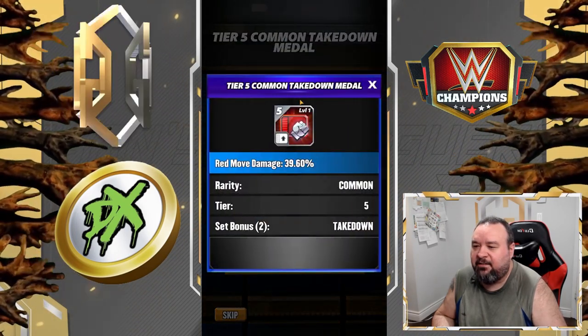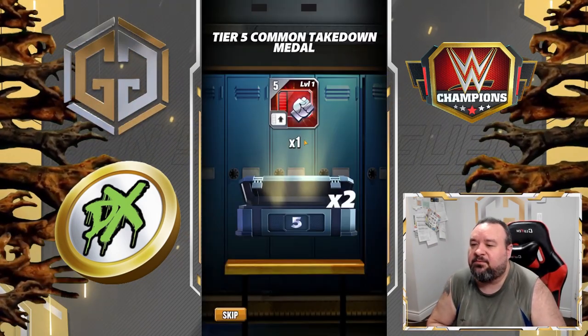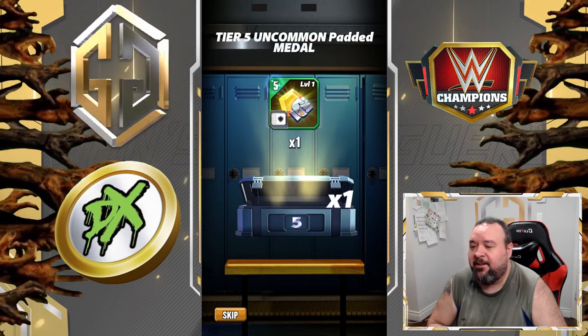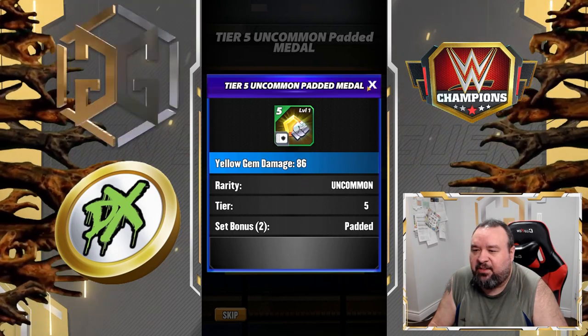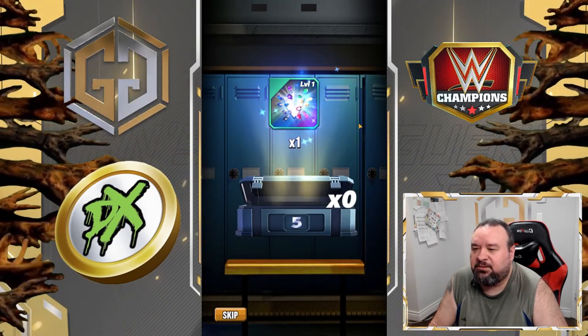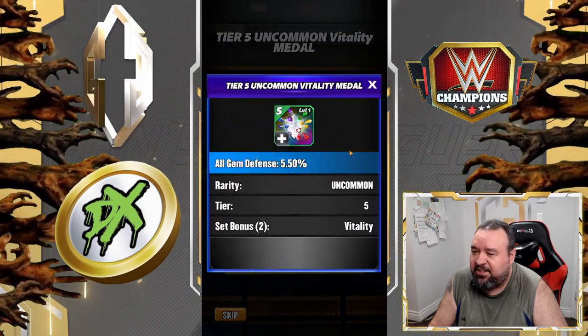Takedown red — percentage, that's a good one. I barely have any tier 5 move percentage. That's a flat one, so I don't care. Vitality, percentage again — perfect.